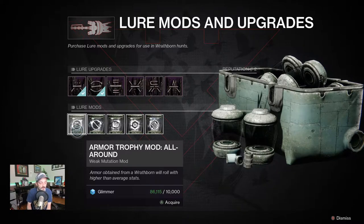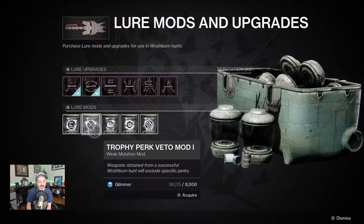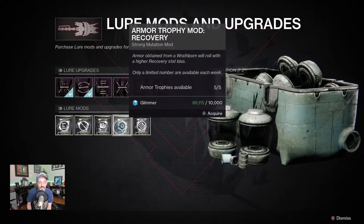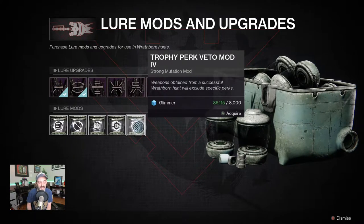Armor obtained from wrathborn will roll with higher than average stats. There's a trophy perk veto mod, so it's going to exclude specific perks and include other perks. There's a handling trophy mod — armor obtained from wrathborn will roll with higher recovery stat bias, and the trophy perk veto mod works the same way as the other one.